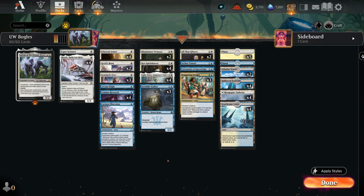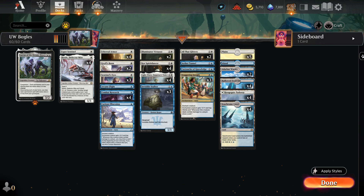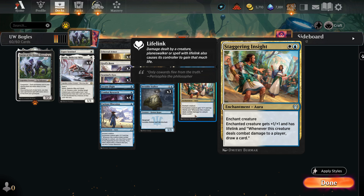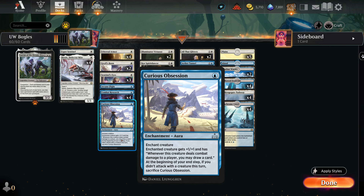Invisible Stalker is just good to start putting all of your enchantments on because it's going to be hard to interact with outside of a board wipe, and it will get through your opponent's defenses. Those are all the creatures in the deck. Looking at the auras: Curious Obsession — a card that in mono-blue tempo decks you run as a four-of — here we're only running it as a one-of, because we have a strictly better card in Staggering Insight.